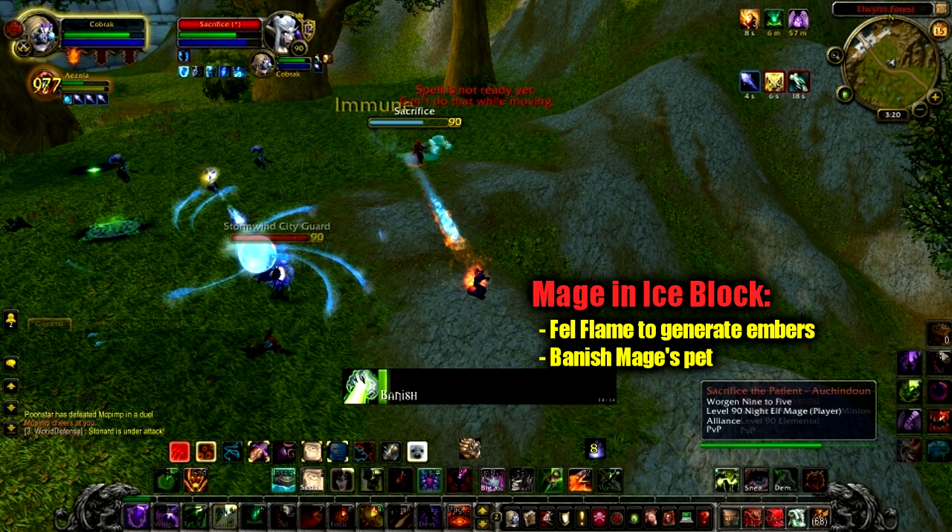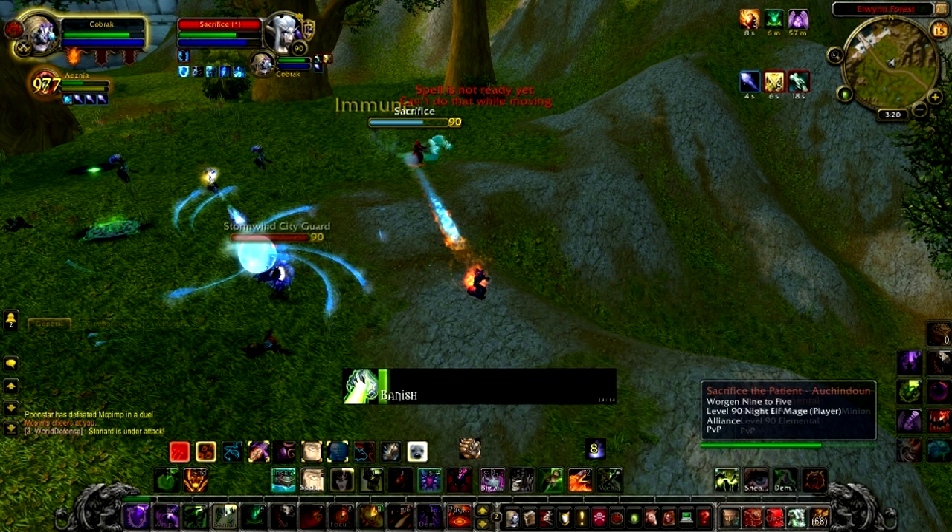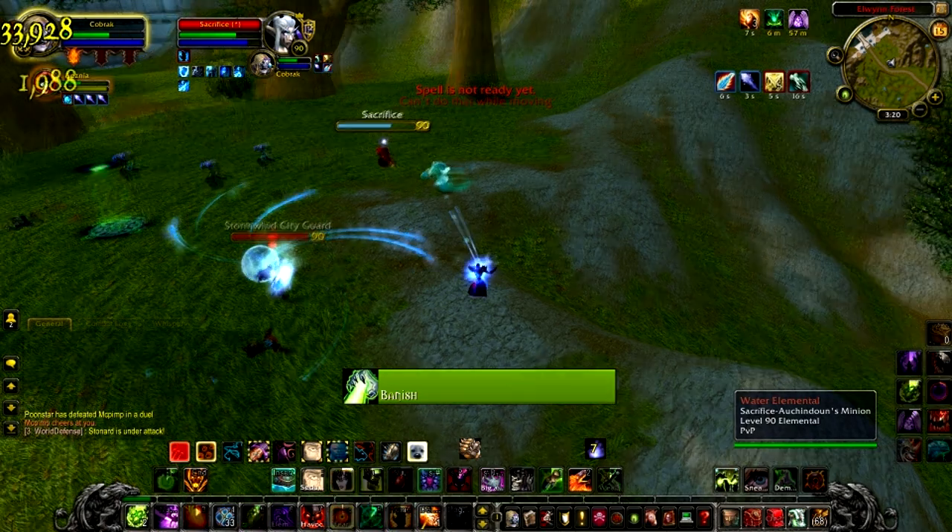Something you can do against Mages is banish the Water Elemental. In this case he cancels the Ice Block almost immediately, so it might not have been the best idea to waste time banishing the Elemental. But definitely if you've got nothing better to do and you've got an okay amount of Embers, then banishing the pet is a valid option.